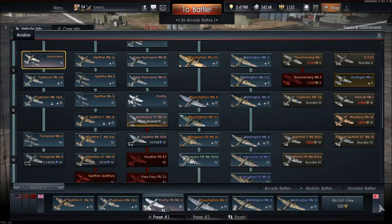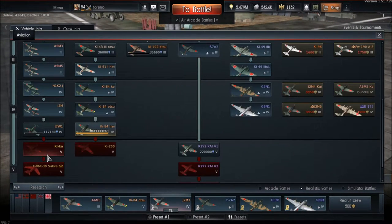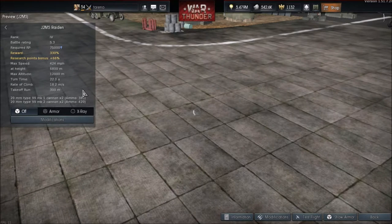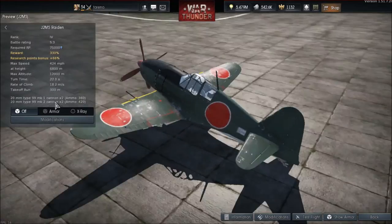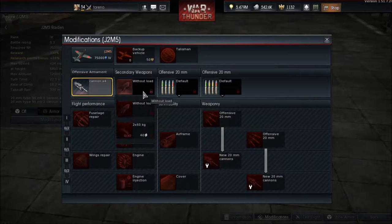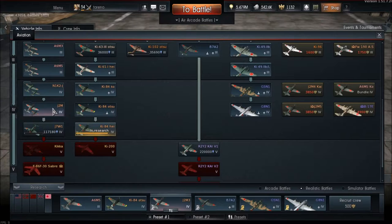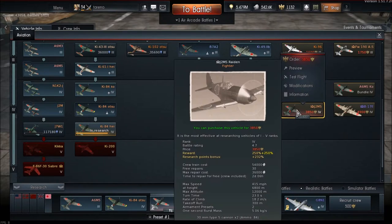Moving on to Japan — I'm not going to look at new models since I've already covered those on the dev server. Japan gets the J2M5 and J2M5 Premium, and the Ki-44. The J2M5 Raiden has a battle rating of 5.3 with four 20mm cannons — two Mk 2 and two Mk 1 — and carries 60kg bombs. There's not much difference between the J2M5 and J2M3 from what I can tell, the J2M5 is a little bit faster but they share the same battle rating.